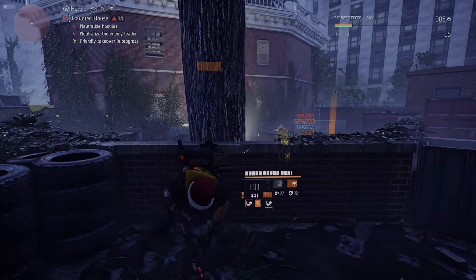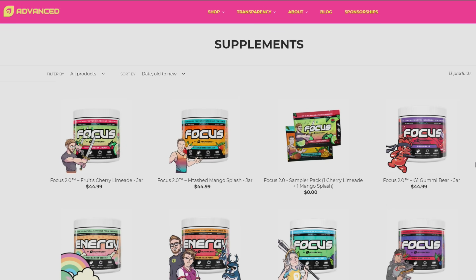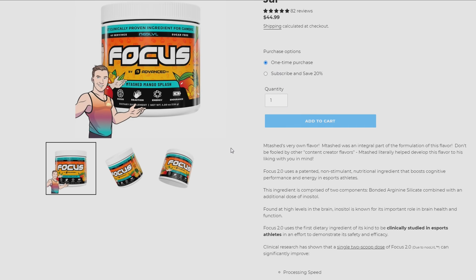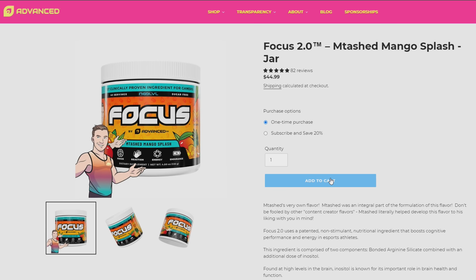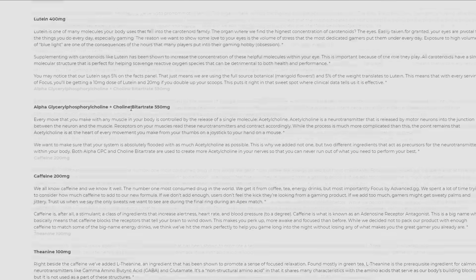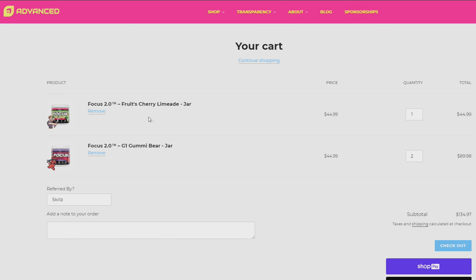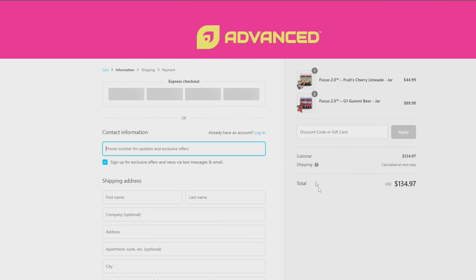A quick thank you to the sponsor, Advanced GG. They've been my partner for a while — their product is not only one of the best tasting energy supplements out there, it also has some of the better ingredients for you. They're fully transparent and you can see exactly what they put in their product, so they don't hide anything. If you want to test them out, use code Skills30 for 30% off at checkout.